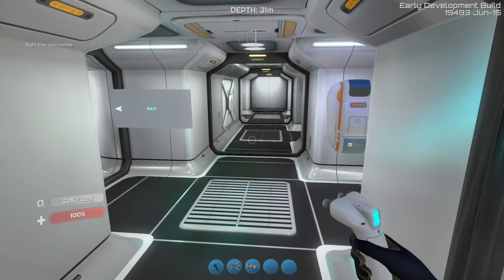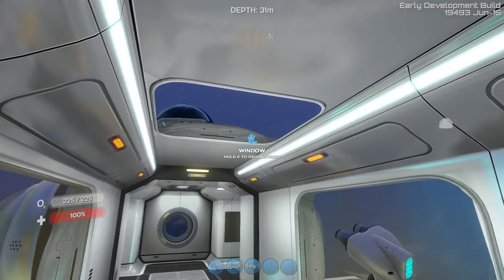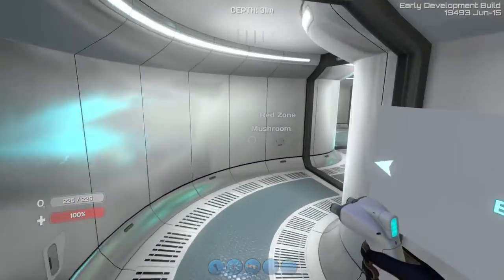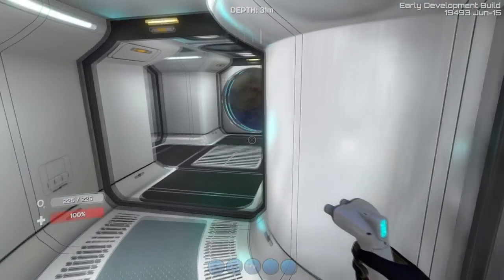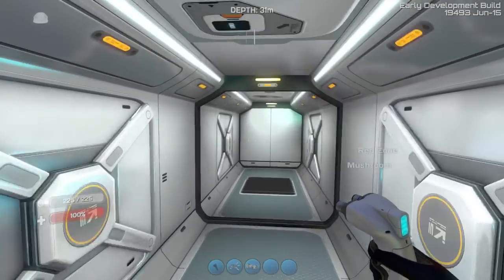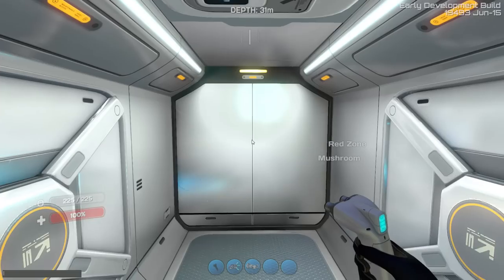In case of an emergency, or a fire, or a big Reaper Leviathan tries to bust in through your front door, you know exactly where the exit is and you can make a swift getaway. I should probably build a hatch there, shouldn't I?